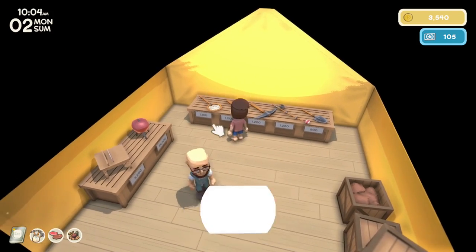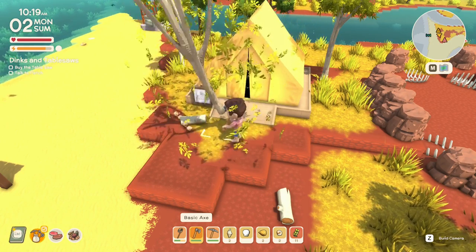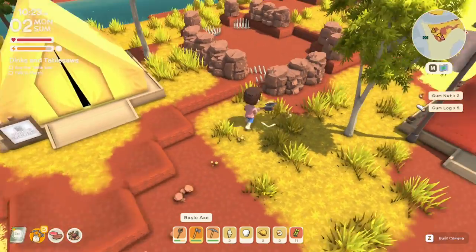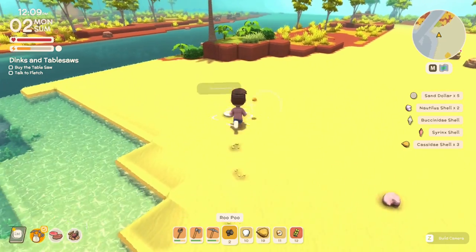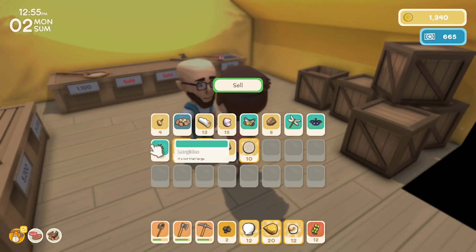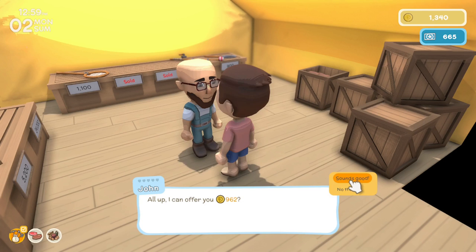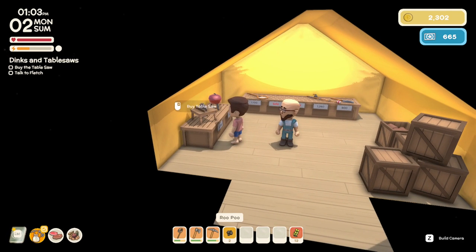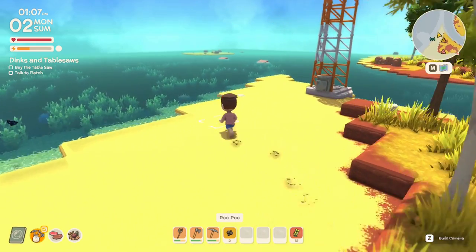I'm going to go out and get as many materials as possible, catch some bugs for money, and harvest wild fruits to make a little bit of progress. I've been picking up quite a lot of seashells on the beach. I'll go see John and see how much I can make. I like that you can sell multiple things at once — something you can't do in Animal Crossing New Horizons. I got 962 dinks. I think seashells are a pretty good way to make money early in the game.